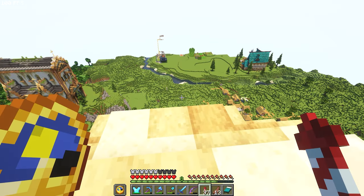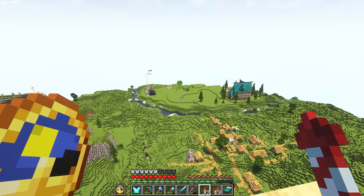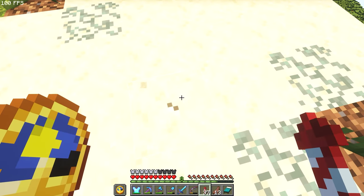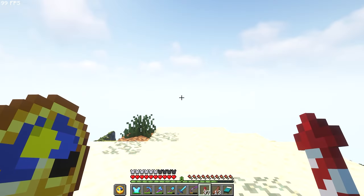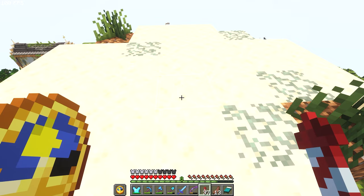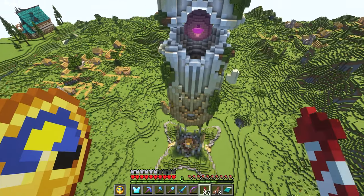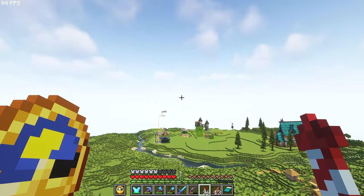First things first, we need to make the gunpowder farm — the first component of rockets. I think the best place to put it would be inside the monolith, because there's a lot of empty space inside. I think we could squeeze a nice little custom creeper farm in here, both in the top section and the bottom section — they both have a lot of empty space, so let's make use of them.